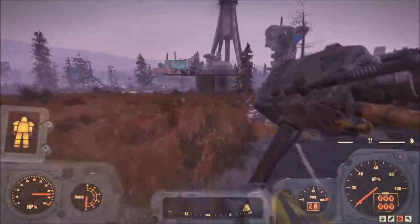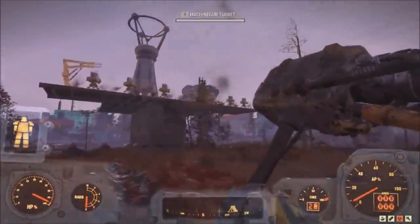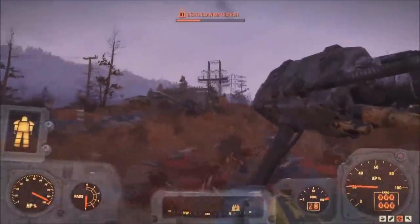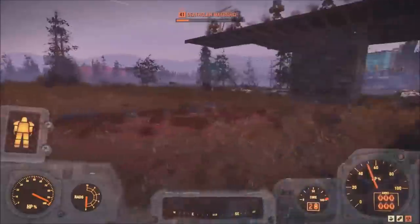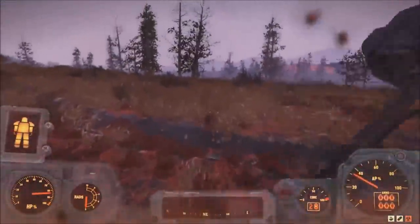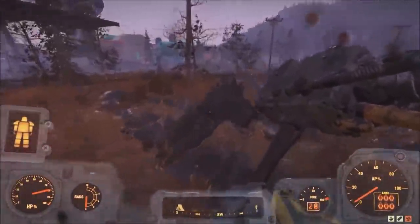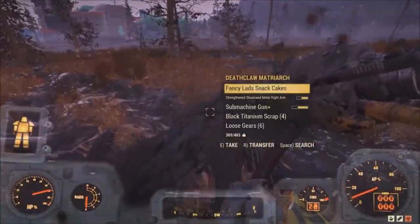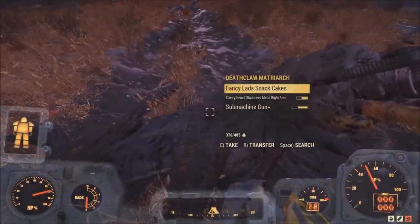Once they get into his targeting range his health just falls super quickly. He'll throw rocks at the turrets but for the most part they should be fine. Just run around and make sure you don't get hit because the turrets will do most of the work. As you can see, every time you kill a deathclaw you're going to be getting about five to six gears and about five to six black titanium every single time.